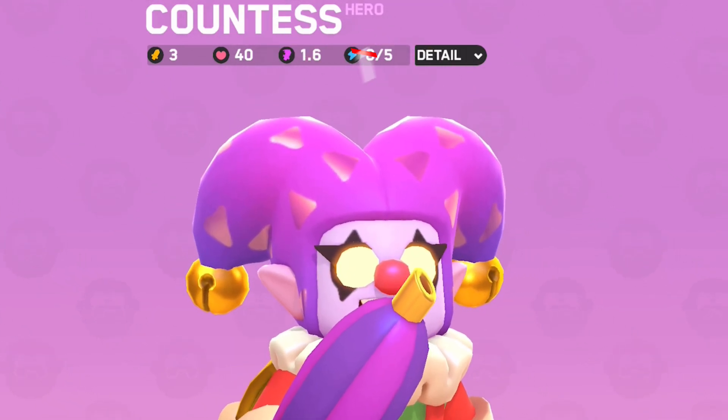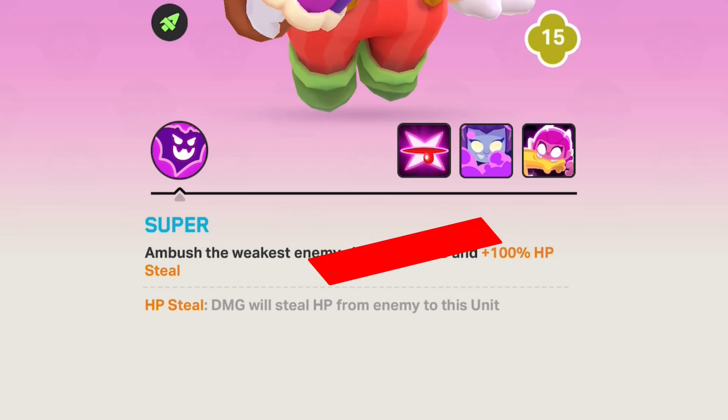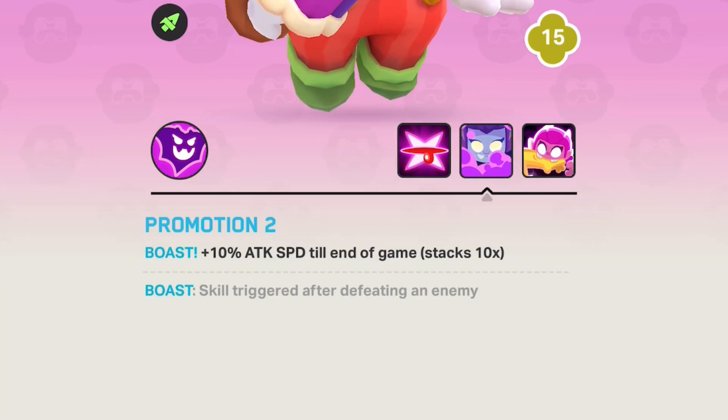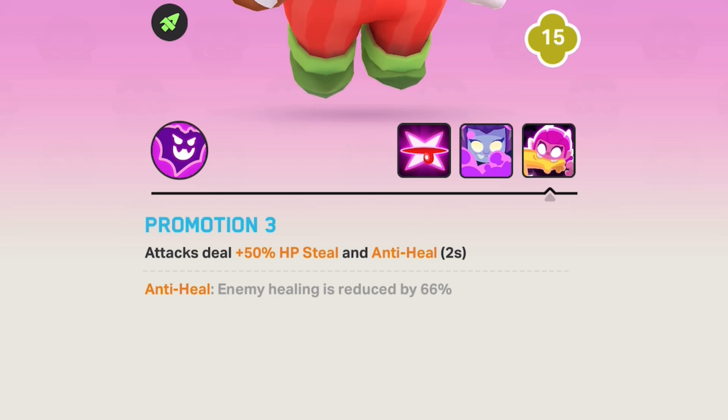Comtesse: starting energy was increased to 1 from 0. Her super now deals 10 damage instead of 8. The first promotion is now plus 4 damage instead of plus 2 damage. The second promotion is now plus 20% attack speed instead of 10% attack speed. The final promotion is now plus 100% HP steel instead of 50% HP steel.